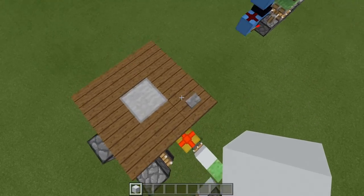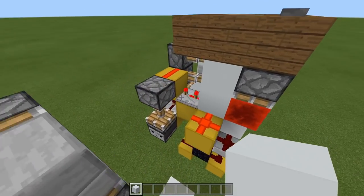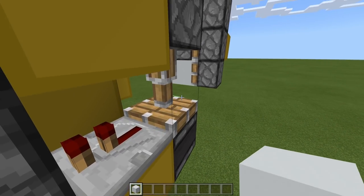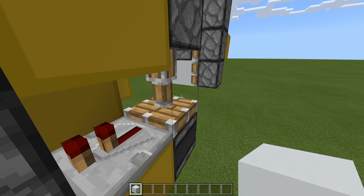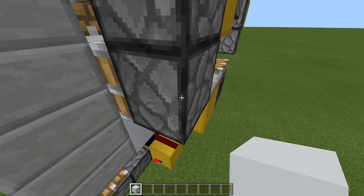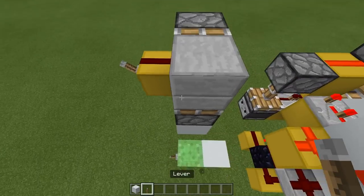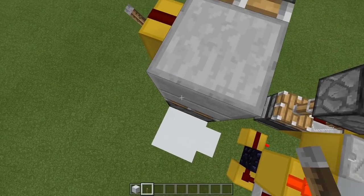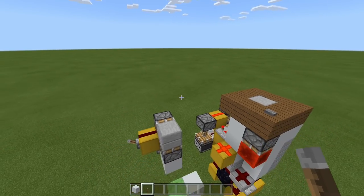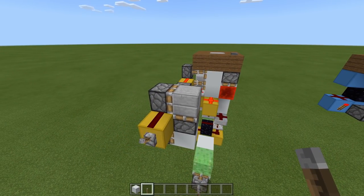But remember from earlier, we have that block which catches you. As this block and this dust turns off, this piston retracts, moving this observer up to here. As that observer moves up, it pulses because it's been moved, and after one tick this repeater gives a pulse into this sticky piston, which extends that block just in time to catch you. As you're falling, it catches you and then quickly retracts, allowing you to fall the rest. So that's why it doesn't suffocate you, and it doesn't allow you to bounce back up.